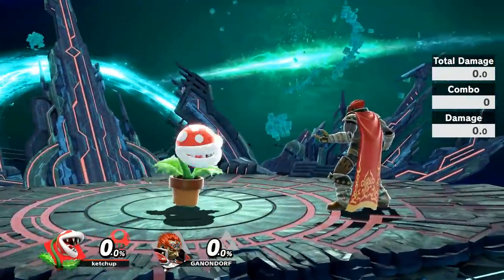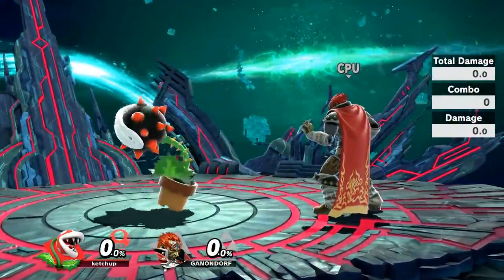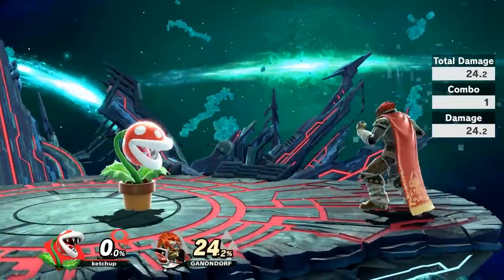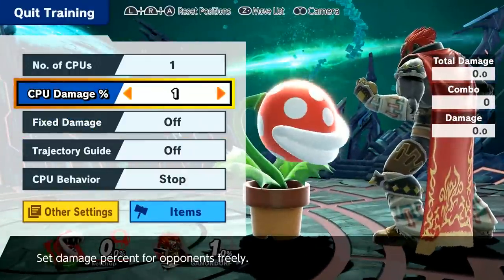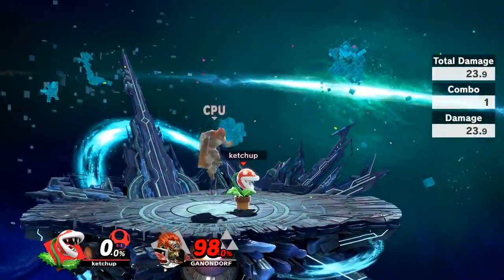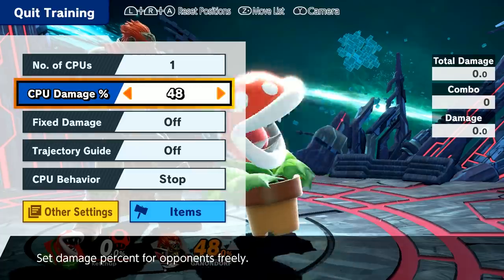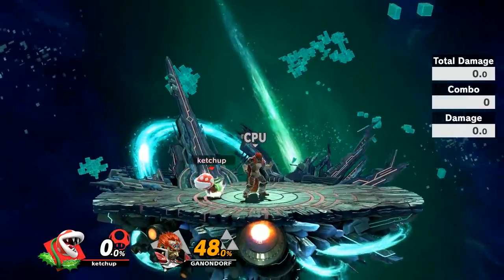Forward smash is kind of similar to Incineroar's forward smash in terms of style, but has less range. It doesn't have that much range, but it does a lot of damage — it's the smash attack that does your most damage. It's also pretty strong: at 98%, the same percent where up smash kills, forward smash still kills. You're not going to have issues killing with smash attacks on Piranha Plant. The problem is going to be dealing damage and landing the killing blow, but if you do land your blows, it's going to kill.